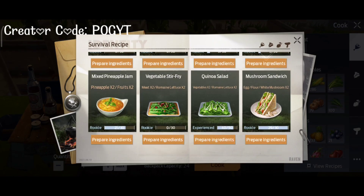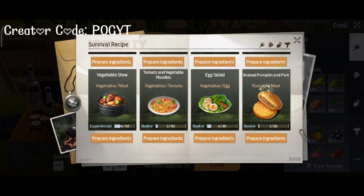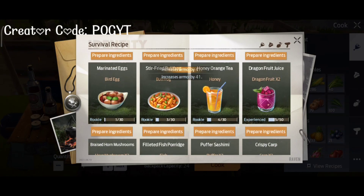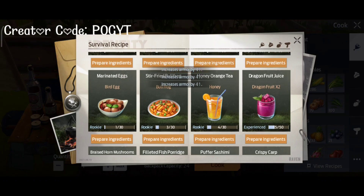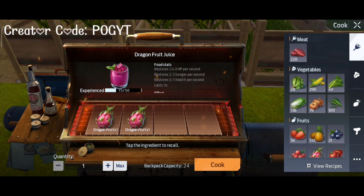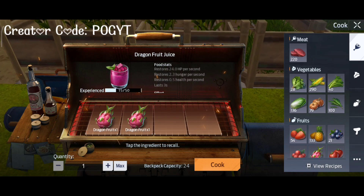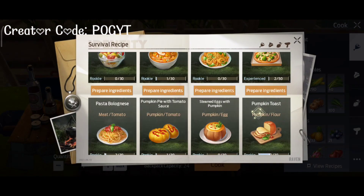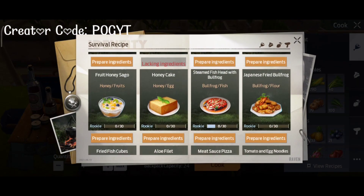The second stat is armor. The best food to increase your armor at level 70 is Dragon Fruit Juice — it will increase armor by 41. You need dragon fruit to prepare this juice.